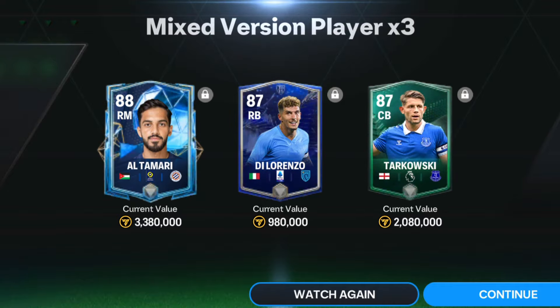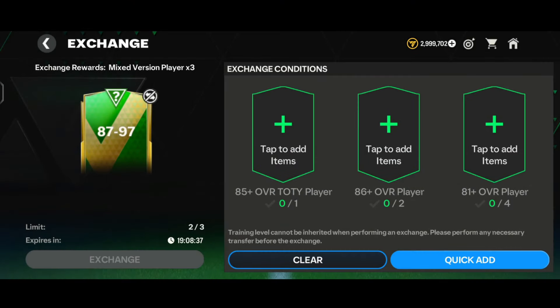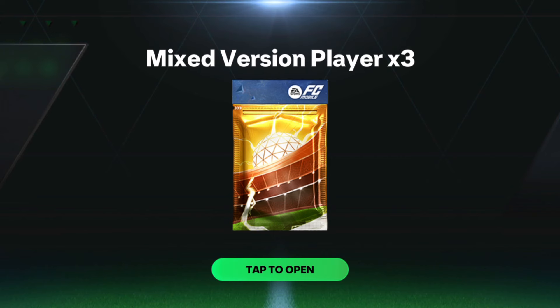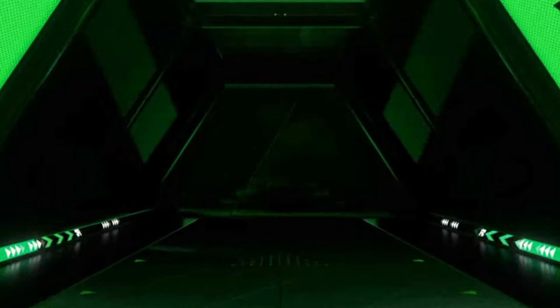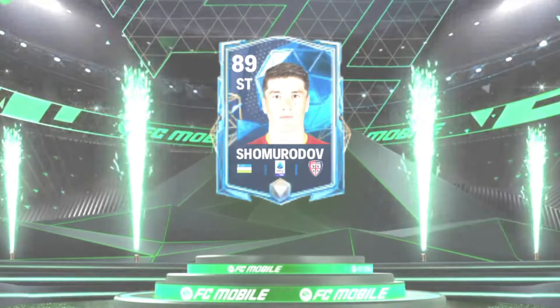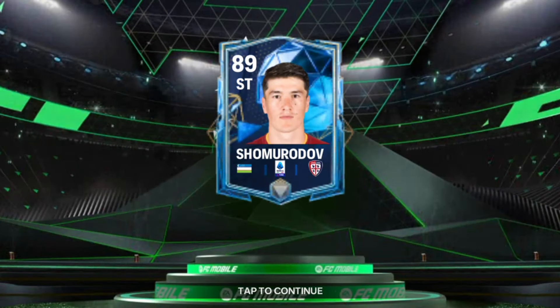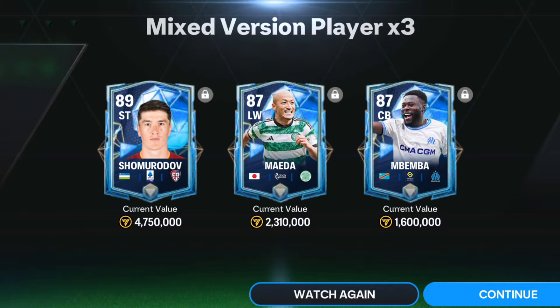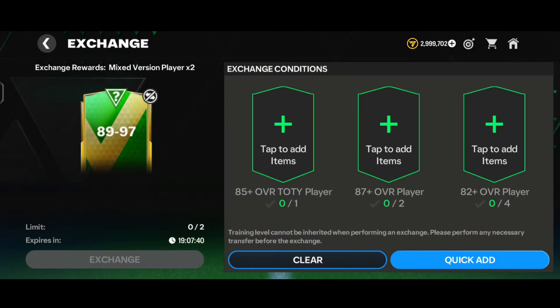Moving on to the third exchange, we quick-added the players and tapped on the exchange. Here comes the pack, and here goes a normal walkout again - this time a center striker from Cagliari, and we got the 89-rated right striker Somurodov. Not even a 90-rated card from three exchanges - that's a big L to be honest.